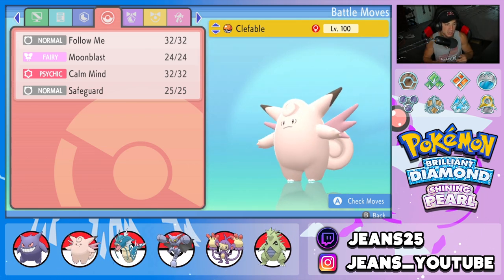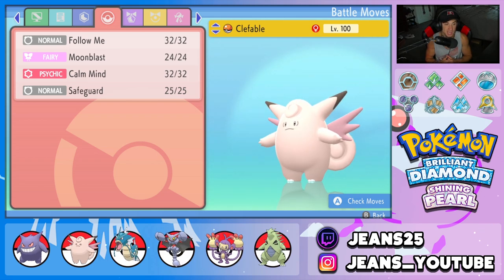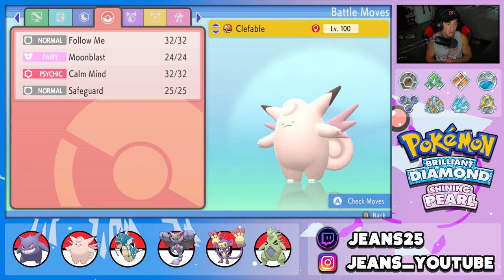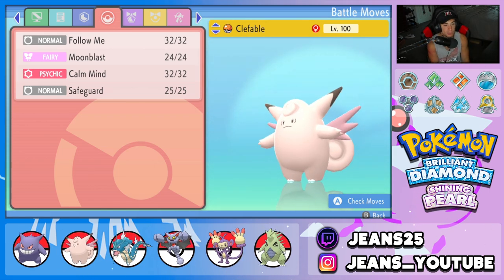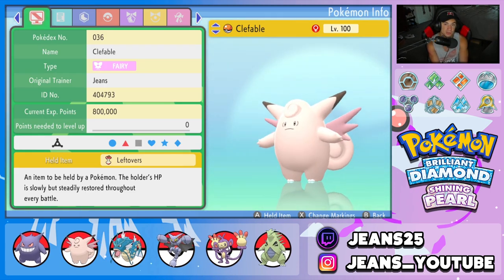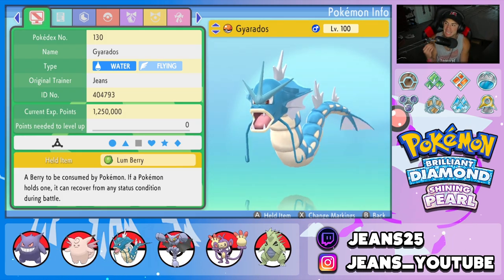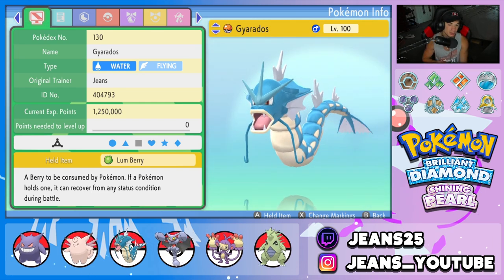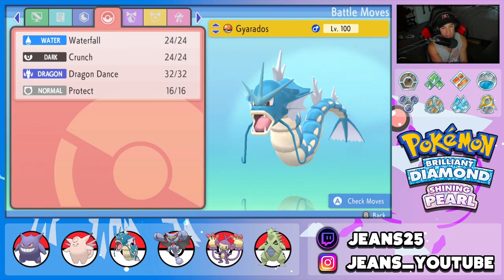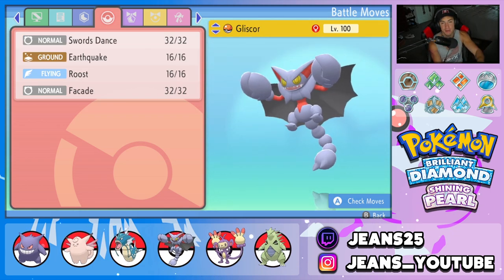Second Pokemon on the squad is our support Clefable. We got Follow Me, Moonblast, Calm Mind, and Safeguard - basically there to allow other Pokemon to set up while this thing soaks up shots, so we can sit there with Gengar and get off some big damage. I also have Gyarados to set up a Dragon Dance and Tyranitar as well. Clefable has Unaware as its ability and is holding Leftovers to recover HP every turn. Third Pokemon is Gyarados - he is so good in BDSP, rocking Lum Berry with Intimidate.